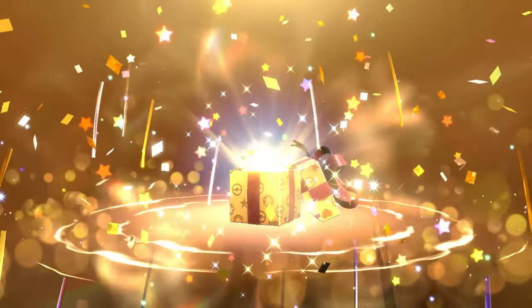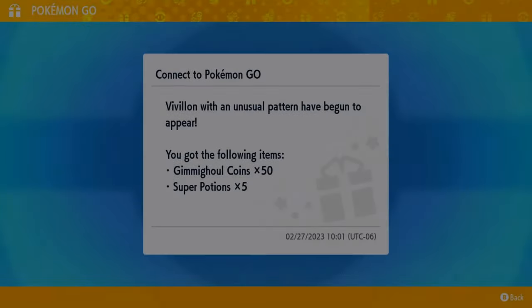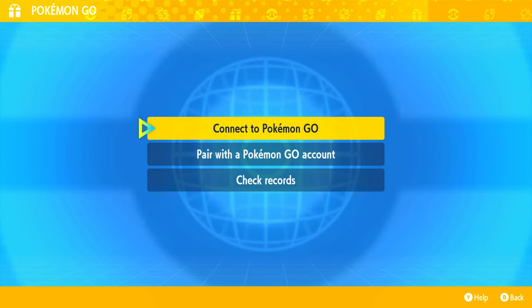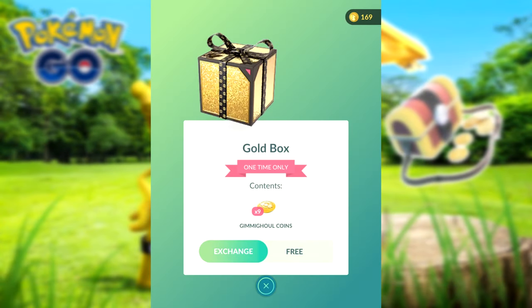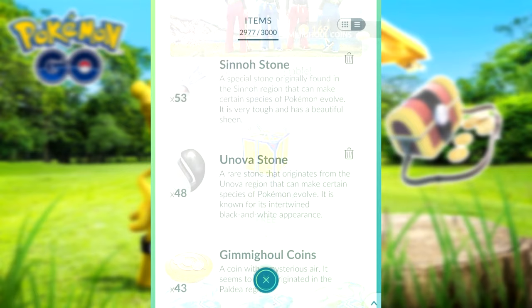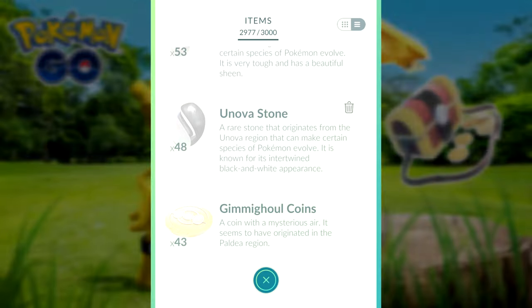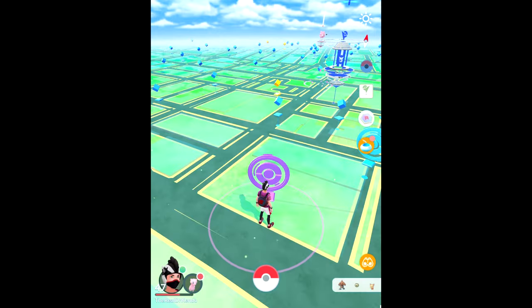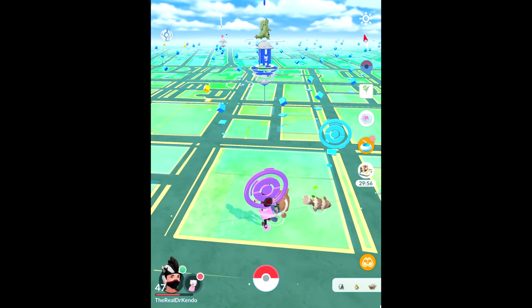In Pokémon GO, you'll get the coin bag — so that's available. And on the Nintendo Switch, you'll see what happens on screen. It was a happy day — you get all those Gimmighoul coins and stuff in Pokémon Scarlet or Violet. Make sure you get the free gold box in the shop right now in Pokémon GO — that's going to give you a few more Gimmighoul coins. You're going to need a lot of these. To get Gholdengo, you need 999 coins — that's insane. From the item bag, select the coin bag and just hit open after that.